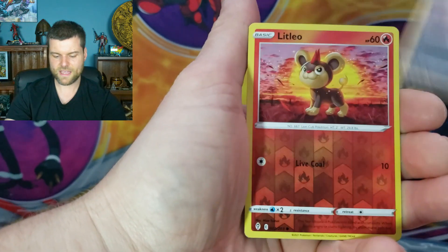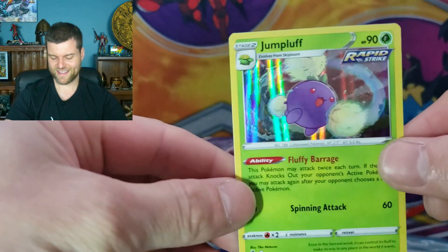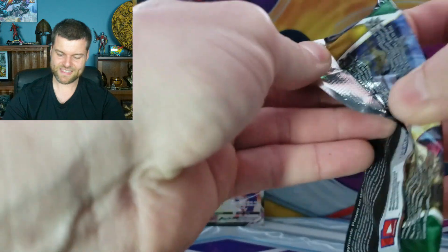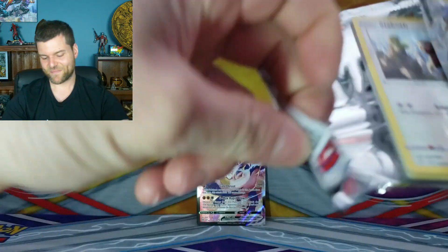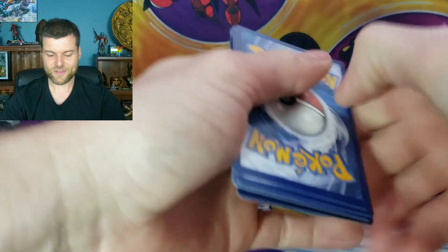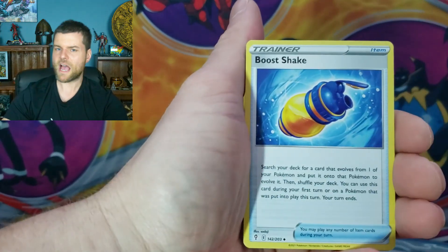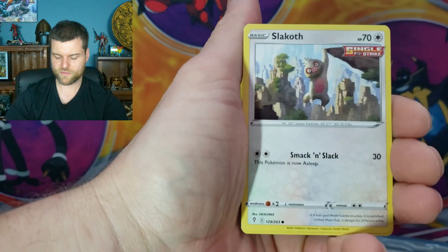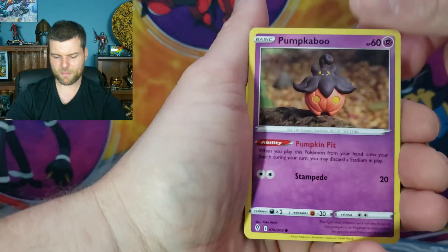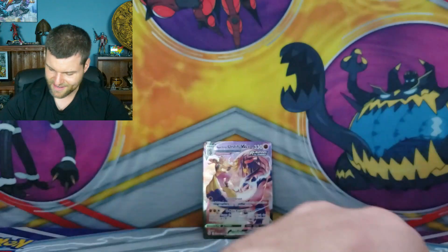Vagon, Scraggy, Lilligant reverse. A Jumpluff holo rare — so two holos. Four packs remaining. Can we just get one V card or better? Energy, Lovedisc, Pumpkaboo, Powerball reverse. Pincer non-holo.